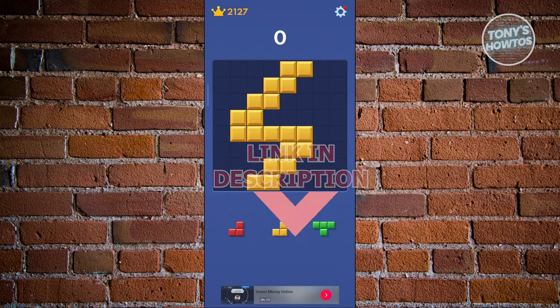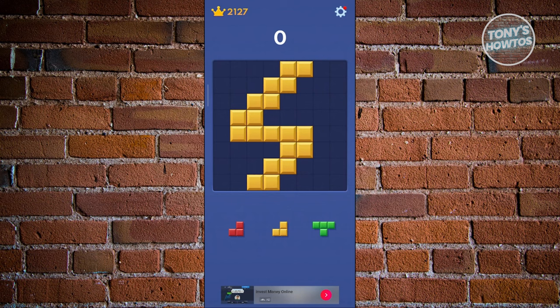How do you get a super high score in Block Blast? The technique to get a high score is to basically make sure to plan your steps. Planning what to put on a specific section is something that you should really consider.